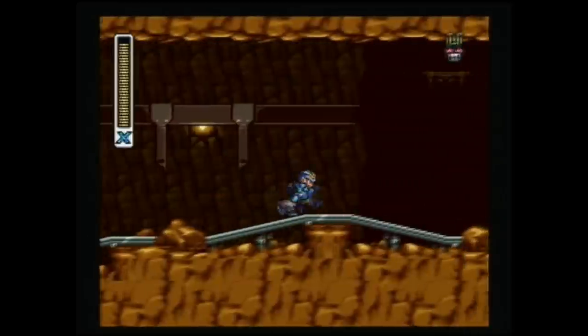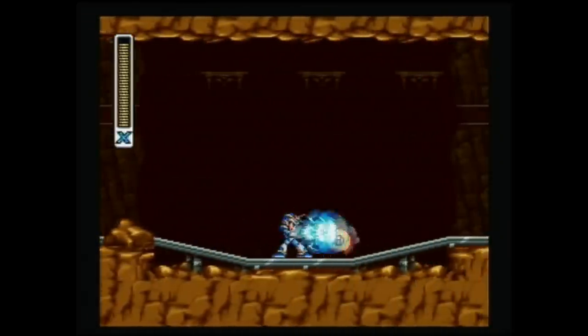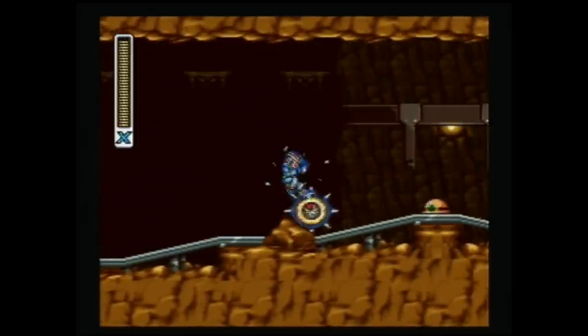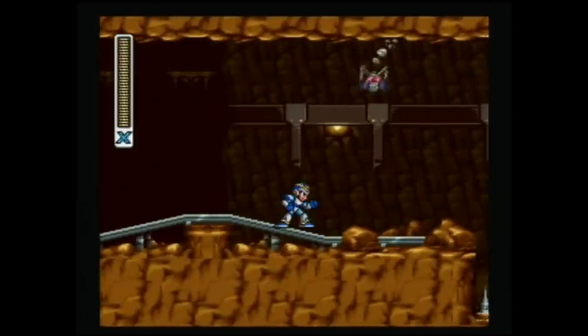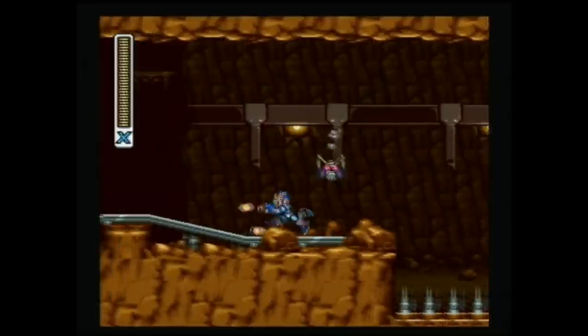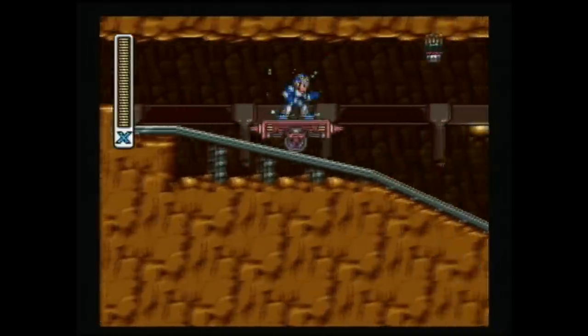Mega Man X does not have a save system. Instead it has a password system. The password is nine numbers long and each password represents not only a specific place in the game, but also what you have collected along the way — except for the Hadouken. If you turn off your system you will lose the Hadouken and have to go through the same process every time you want it. But it only takes about eight minutes if you do it the way I am showing you here.